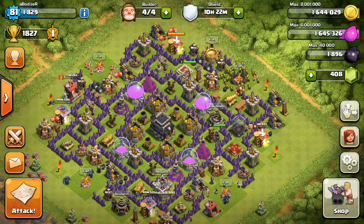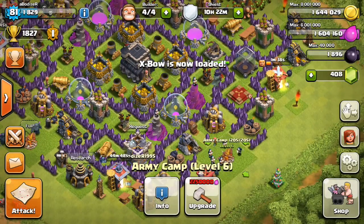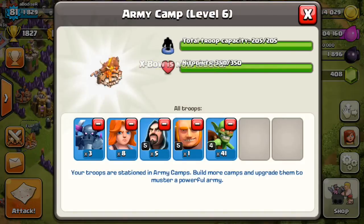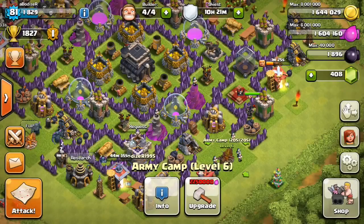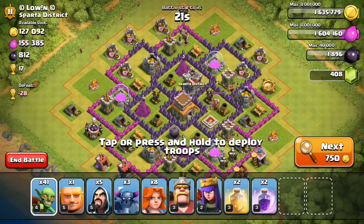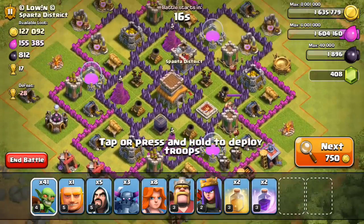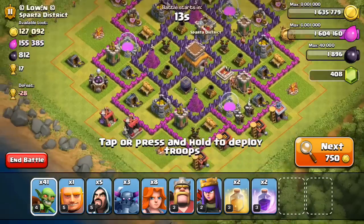Hey, what's going on everybody, it's Dizer here with a new Clash of Clans video. In this video I'm going to use a weird strategy that I've been using for the past week: 41 goblins, 1 giant, 5 wizards, 8 valkyries, and 3 pickers. I chose these troops randomly but I think this is an awesome strategy for hybrid — good for farming and for trophies if you're aiming for both or one of those.